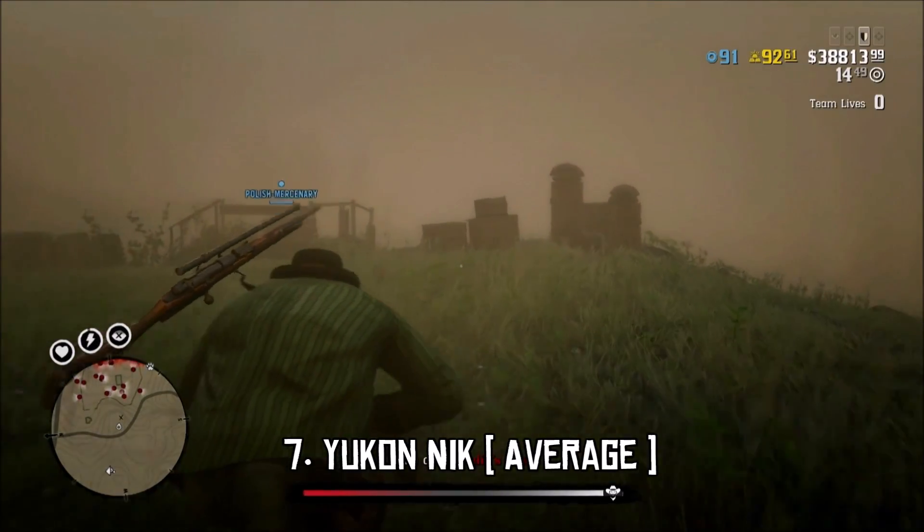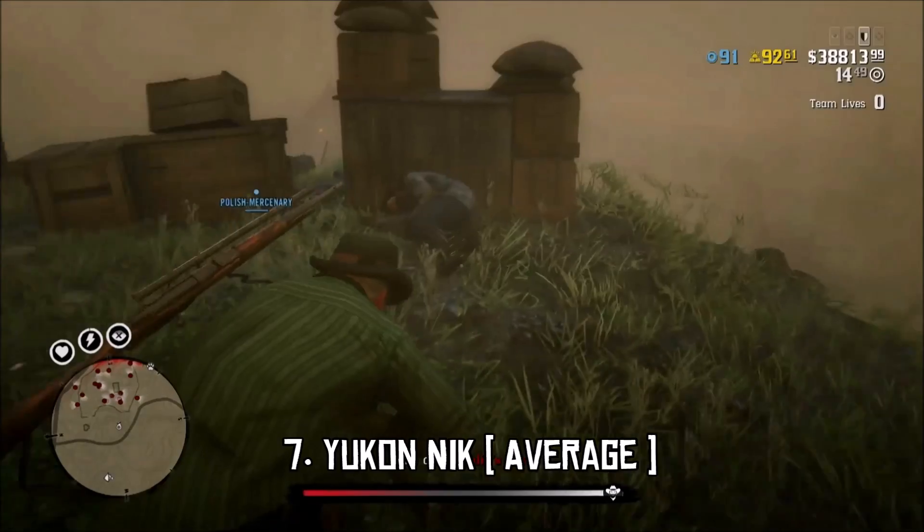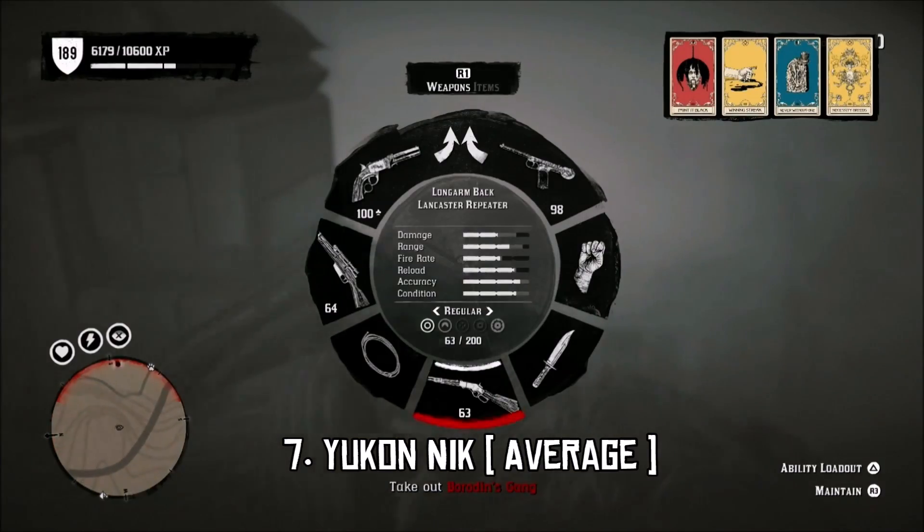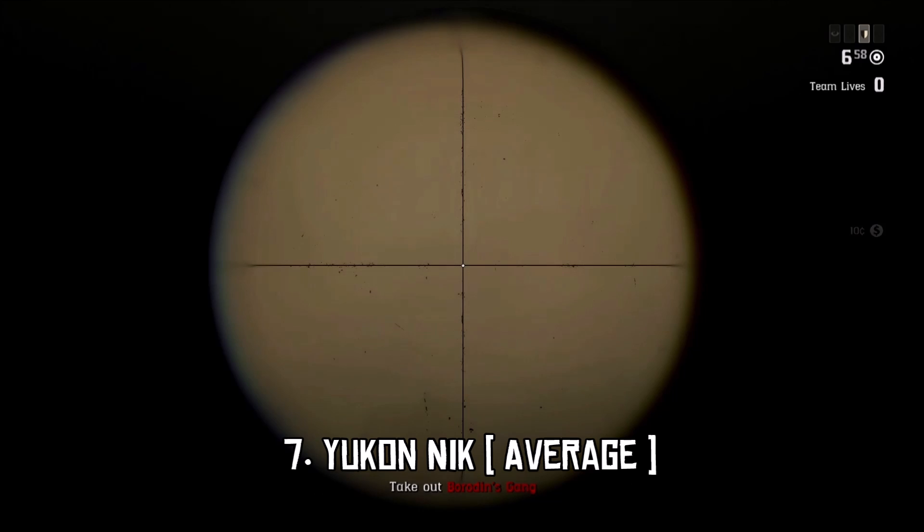Yukon Nick is the first in the average category and actually the last legendary bounty that was added. For being the last legendary bounty, I actually expected it to be more challenging. He's harder than Etta Doyle and the Wolfman that we've shown before.